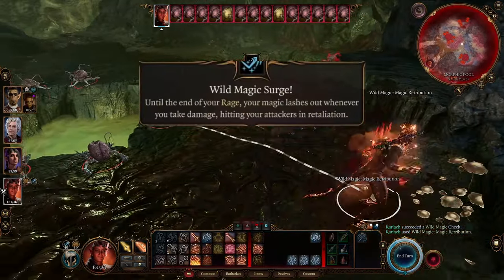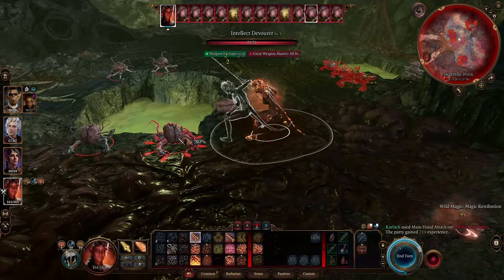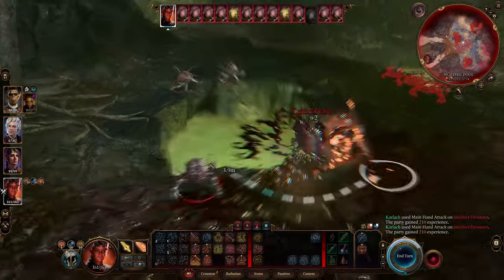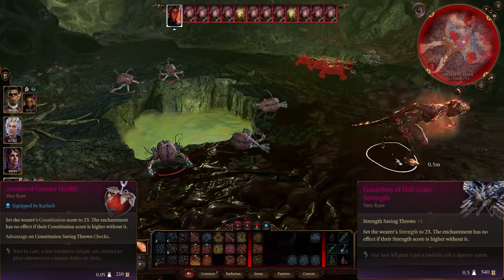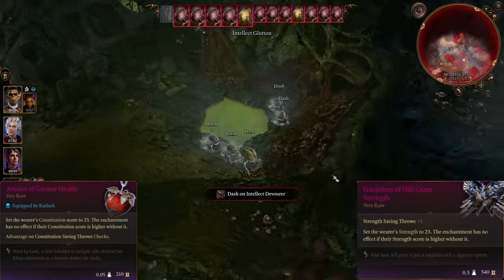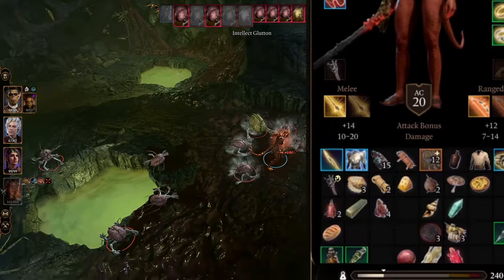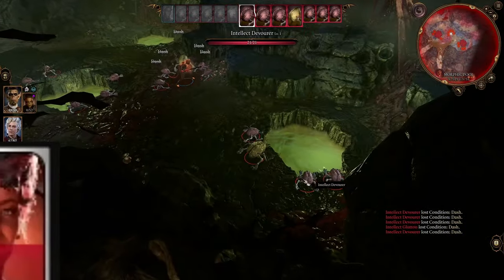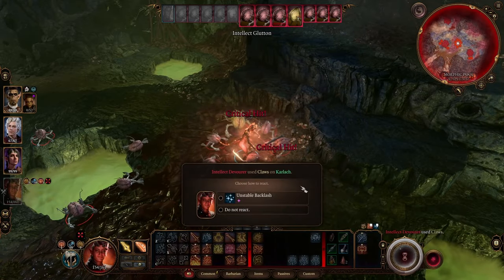We're not really naked — we just don't have any armor on, and you can certainly use armor if you like, because this build is really flexible for many of the choices. A lot of this will depend on how far along in the game you are and which late game rare or legendary items you might have access to. If you're feeling a little prude about the whole no-armor thing, this class has 20 armor class and unbuffed 161 hit points — definitely enough to stand on the front line and tank a lot of damage for your party.